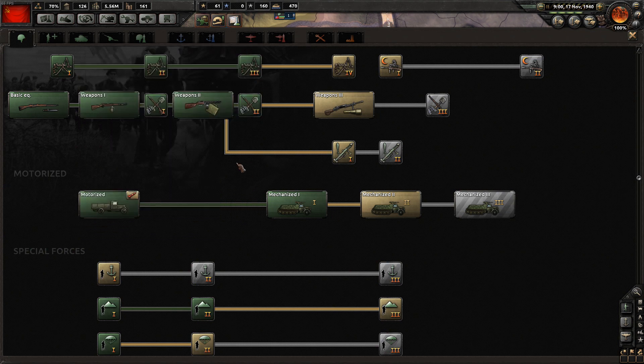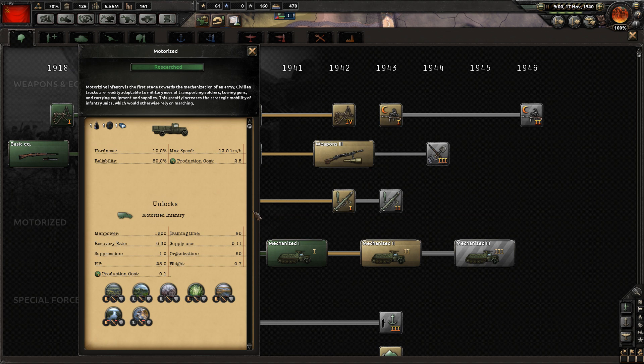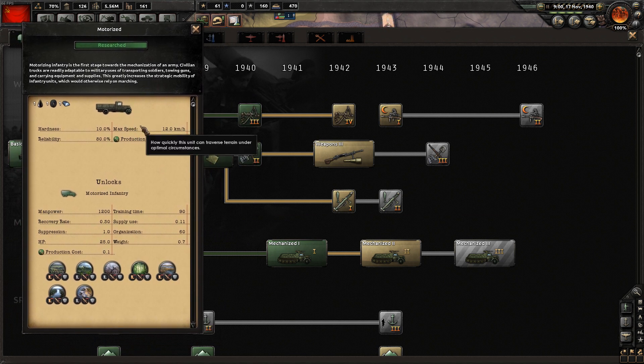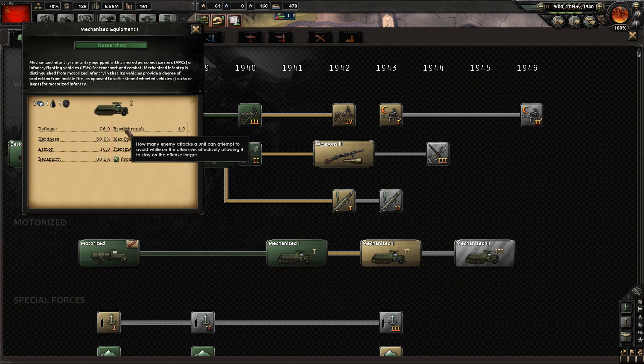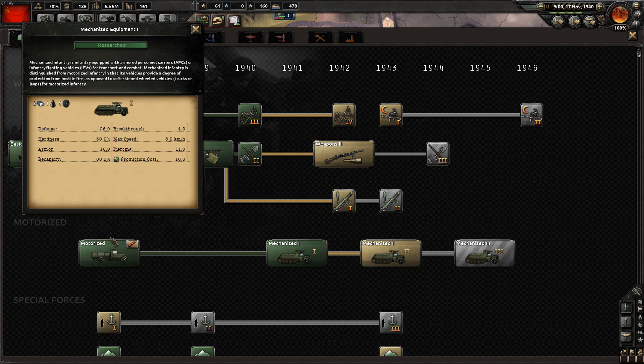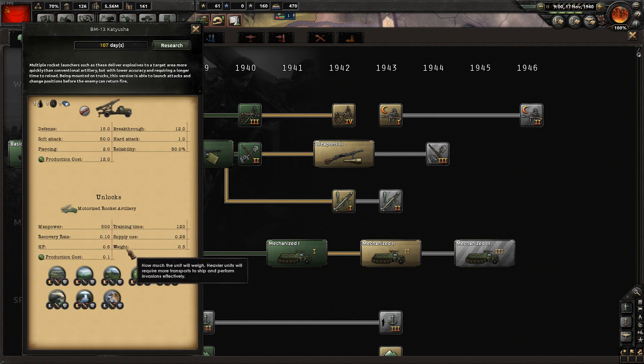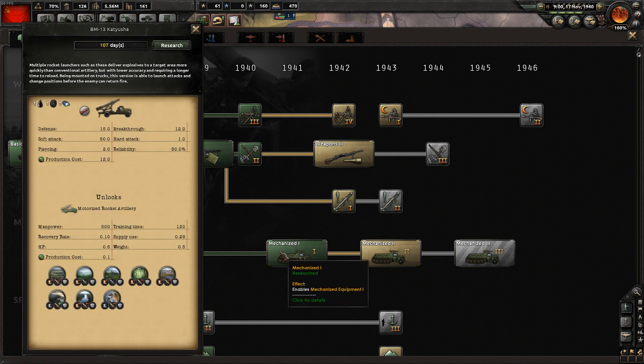This is a crucial tipping point - this is the discovery of mechanized from motorized to mechanized. The stats are just insane. The maximum speed for motorized is 12, and the hardness is 10%, reliability 80. Don't worry about the reliability, they're all about 80 anyway. But then if you go for mechanized, trust me, mechanized is an improvement. The production cost is a hell of a lot higher.